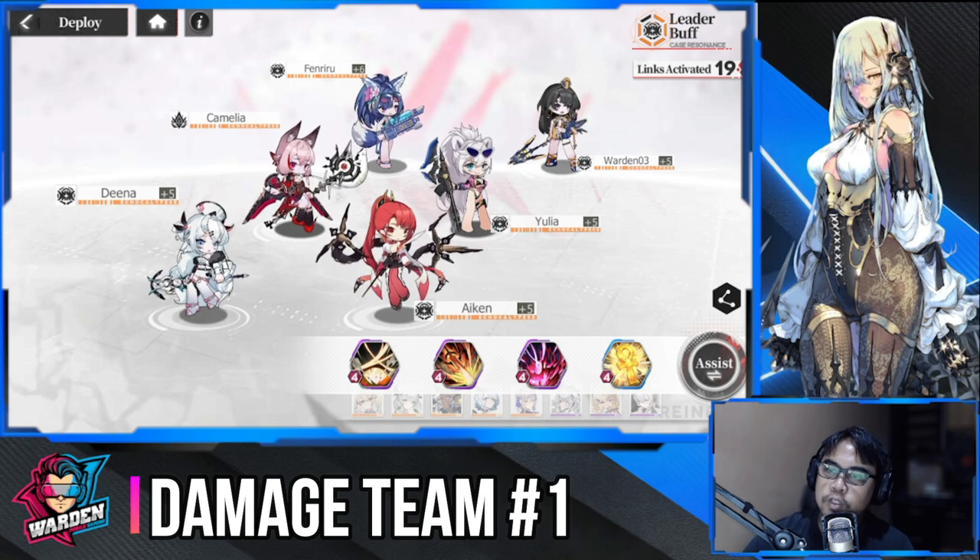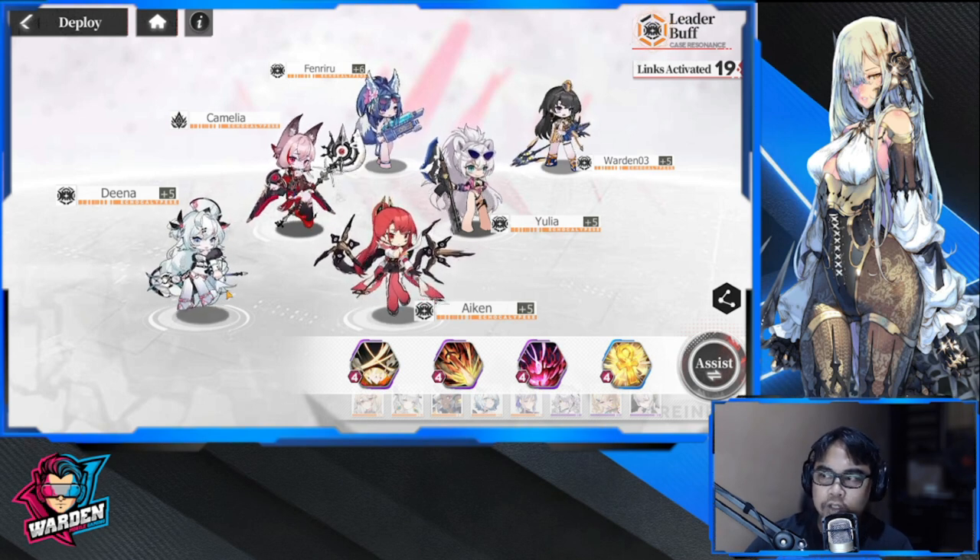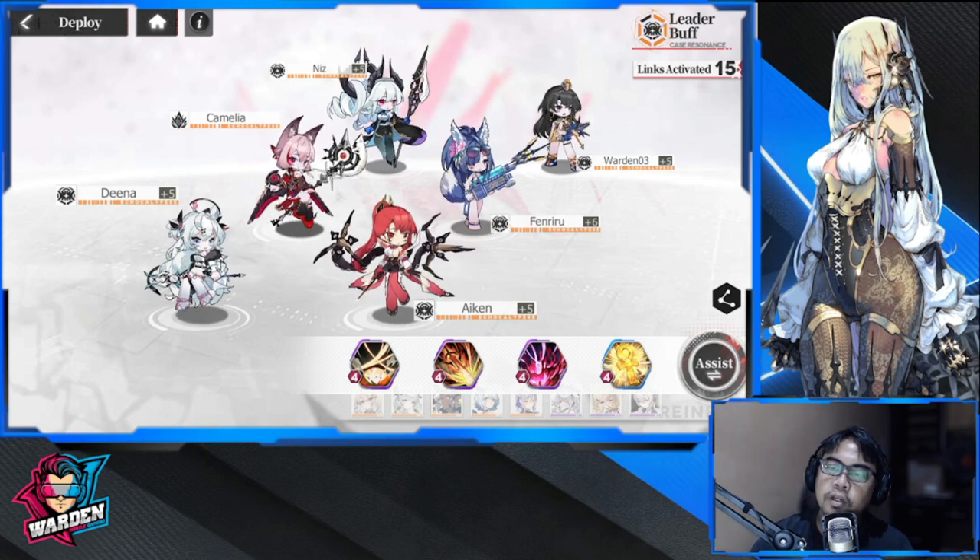Our second lineup is more on the damage side. As you can see, I have four DPS, one defense, and one support — so heavy on the damage. The objective of this team is to do as much early damage as possible.